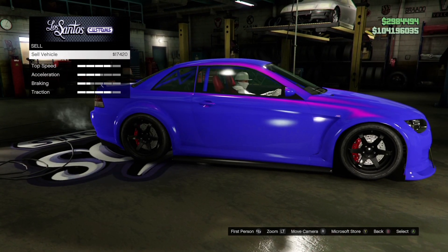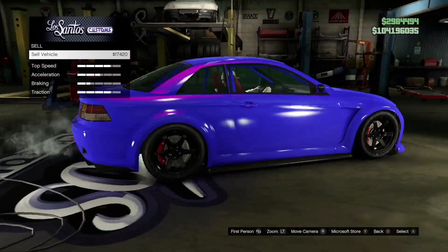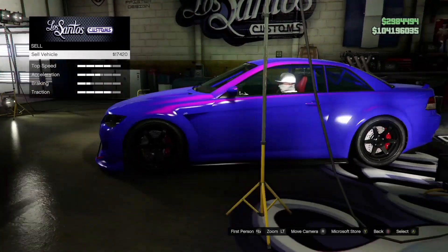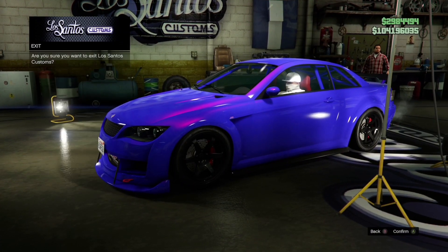As you can see, this blue sentinel sells for $17,420, while the yellow version sells for a grand or two cheaper.